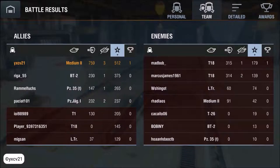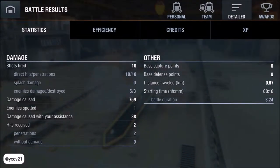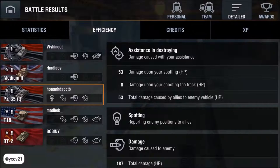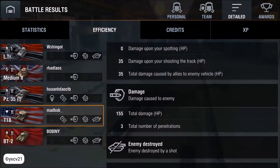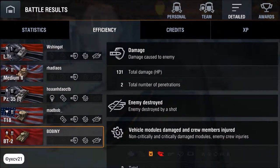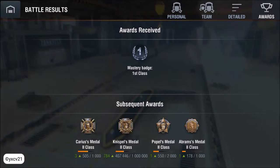I made 759 damage — that's more than any other player. So 10 shots, 10 hits, 10 penetrations — that's perfect. 185 damage to the light rail, and 101 to the medium. 53 because I spotted them. And 187 to the tank. 43, 53 — T and T18, because I got a damage strike. And 155 damage dead for me. And to the BT2: 148. So I received the mastery badge, third class.